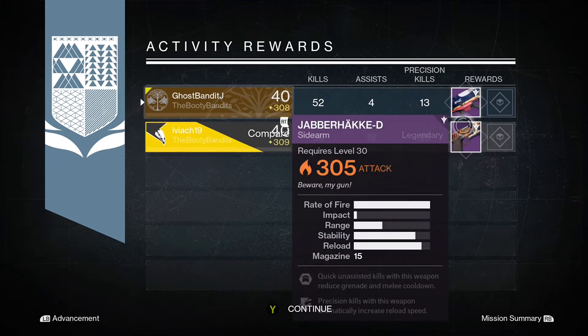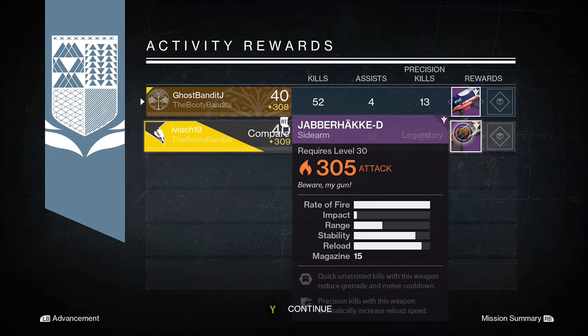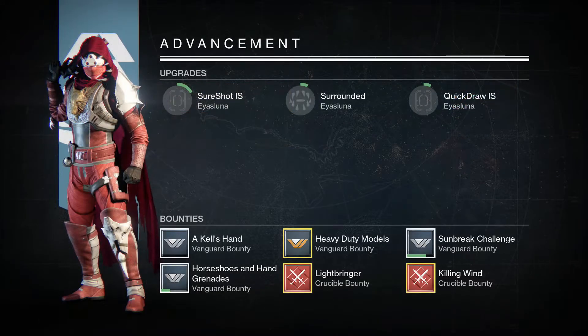So far the first reward — I ended up getting a 296 Vertigo rocket launcher, and Mach ended up getting a sidearm at 305, which is good — Fusion Fuel.